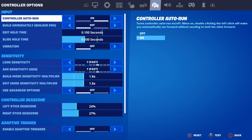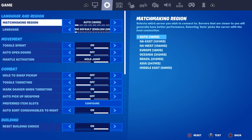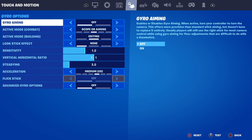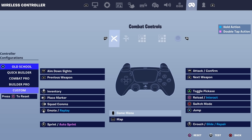Now I'm going to be telling you guys exactly how you can go ahead and get this tactical sprint in the easiest and fastest way possible. Go over to where it says wireless controller. You're going to see options like old school, quick builder, combat pro, builder pro. Any of these options — I'll be telling you how to do it. You can reset it if you want, but I wouldn't recommend resetting as you'll lose your settings.